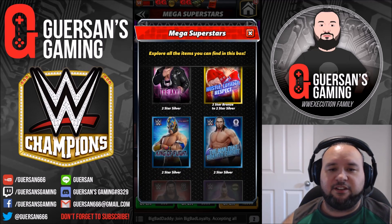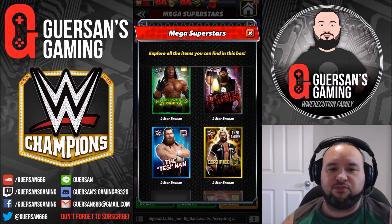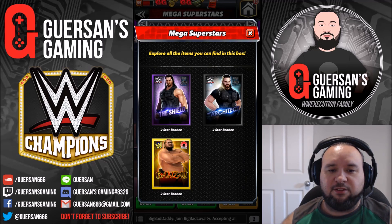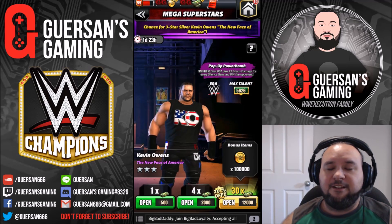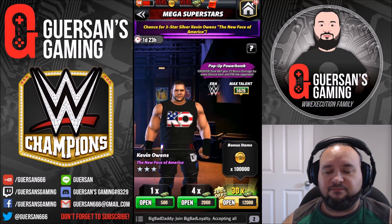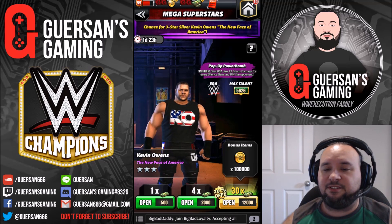You can also get Stardust up to three-star bronze, plus a bunch of other great characters at different variations from two-star bronze up to two-star gold for some of them, including Yokozuna who you can now get as well. It's quite a good assortment of great characters, so if you've got the cash to spare, it's definitely a good set to spend it on.